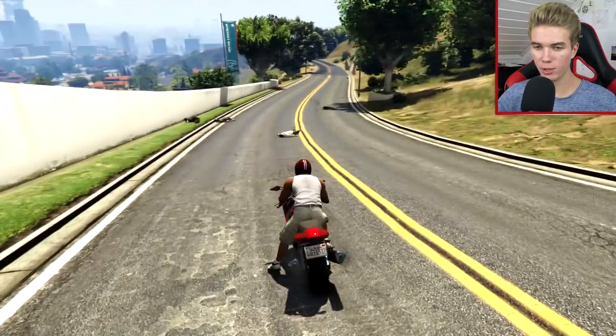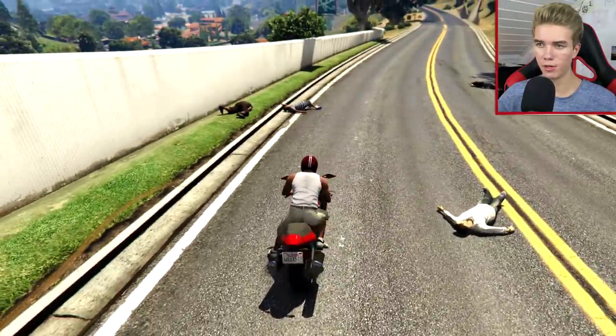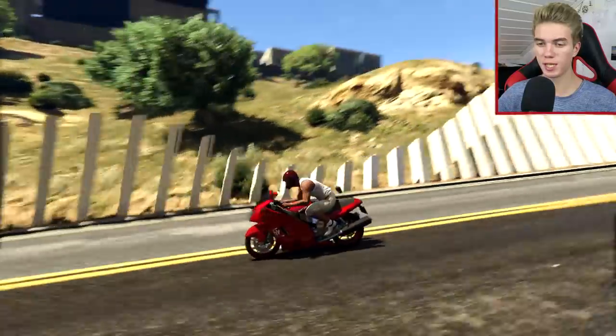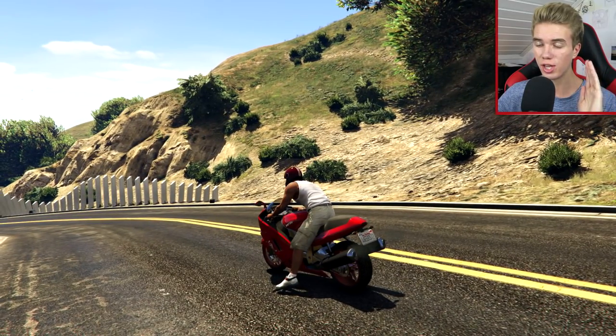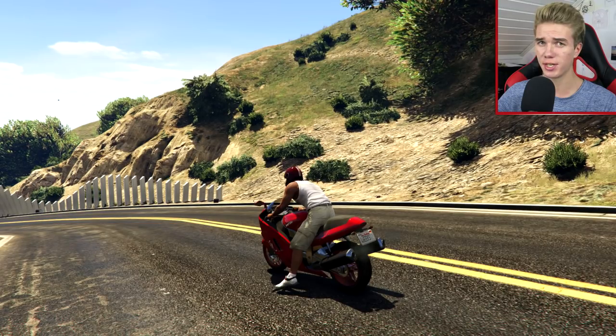Okay, there we go, so thanks to everybody for sending in your stunts. In today's episode, as I said, we're going to be doing a stunt here with the Hakuchu. Now, the actual stunt challenge for this week's episode will be to do a stunt going off a dirt hill, or a mountain, or basically like a natural stunt jump, if that makes any sense.